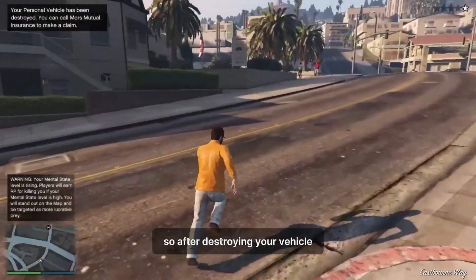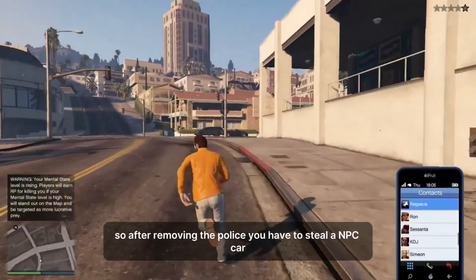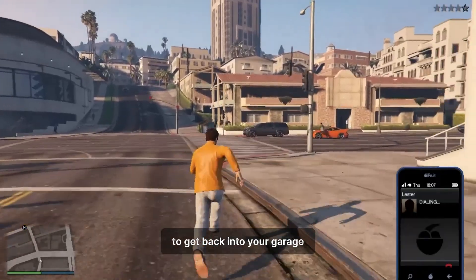After destroying your vehicle you will get a wanted level from police. You have to call to remove it. After the police are gone, you have to steal an NPC car to get back to your garage.